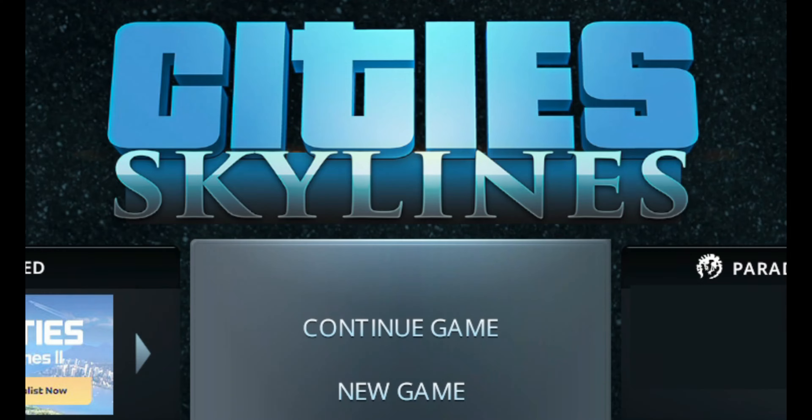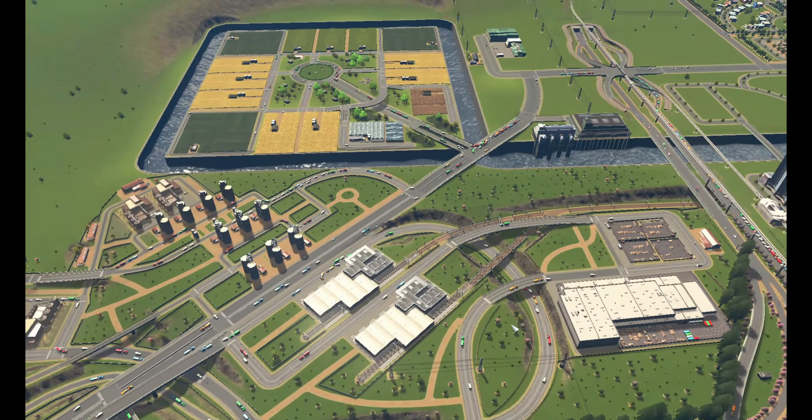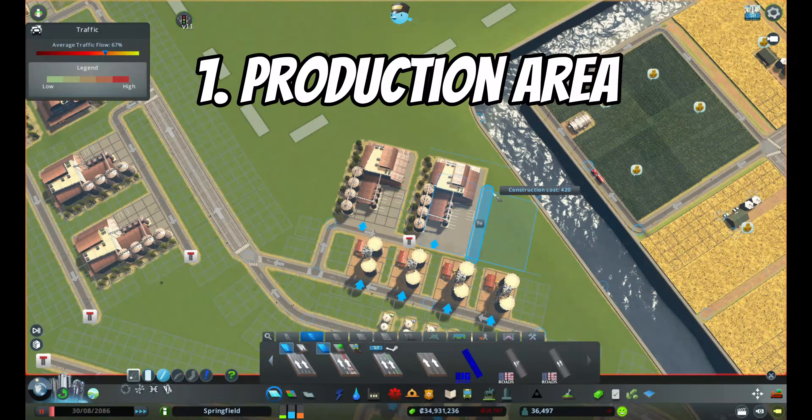Hello everyone and welcome back to Cities Skylines. In today's episode we will be building the production area and the logistics area for the farming industry with warehouses and multiple train stations where both work equally. Please consider subscribing as well — I'm trying to reach 2000 subscribers as soon as possible. Now let's get started.